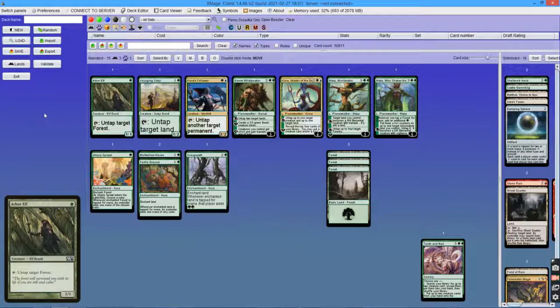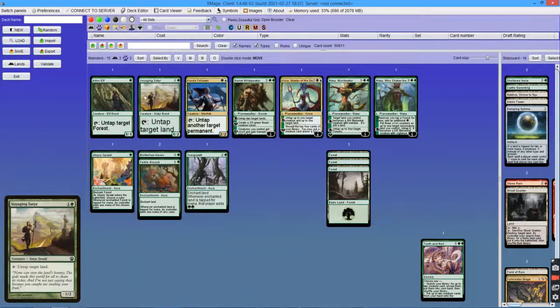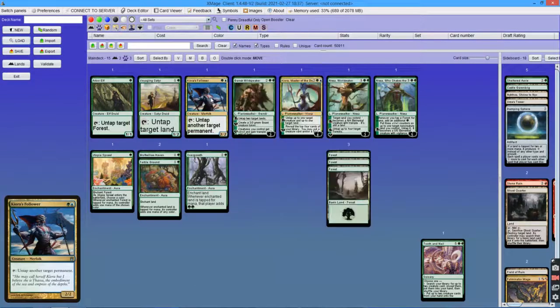In this video I'm going to show you how old Tooth and Nail versions used to get to 9 mana. They were using cheap creatures that can untap lands like Arbor Elf, Voyaging Satyr, and Kiora's Follower, in conjunction with Planeswalkers that can untap lands and have some utility to them.